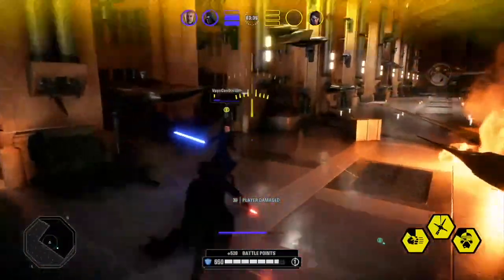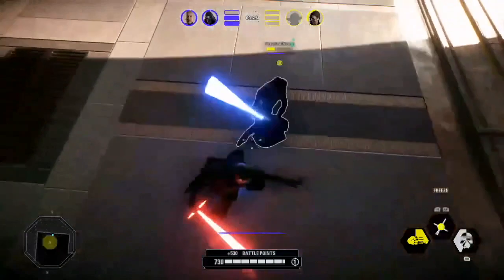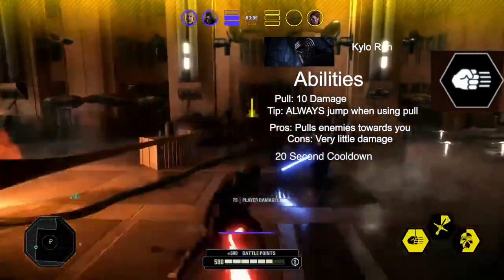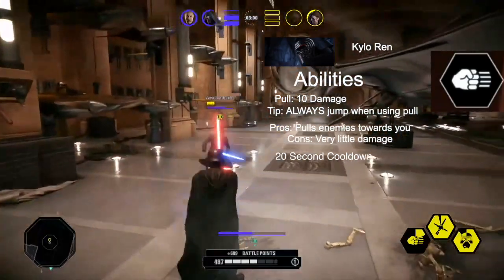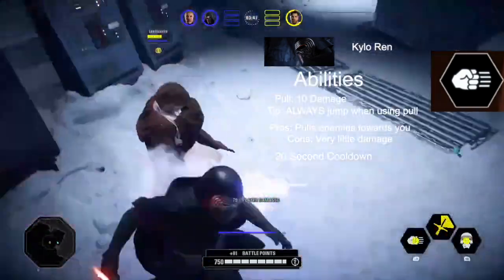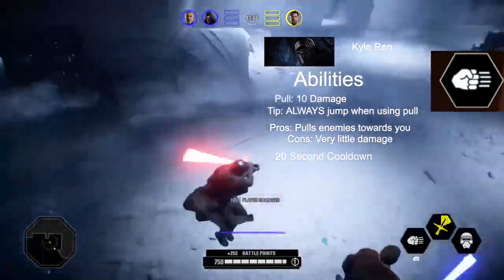Moving on to his ability set — his ability set is one of the best in the game, if not the best. His abilities are what makes him so good. When we talk about ability chains like Anakin, Vader, Obi-Wan, Rey, Kylo Ren is certainly up there as one of the best. Starting with his left ability, Pull only does 10 damage, but that's not the main reason you should be using it. A simple tip is to always jump when using Pull, as it allows you to be more mobile and helps the pull get enemies to your feet.